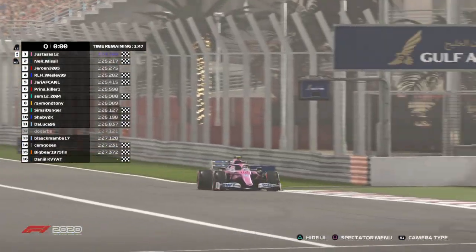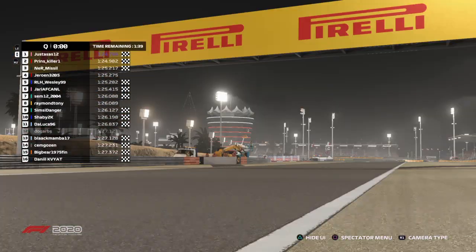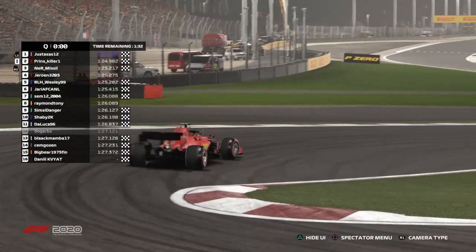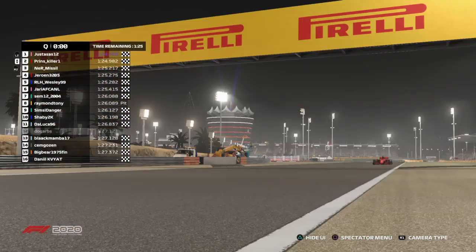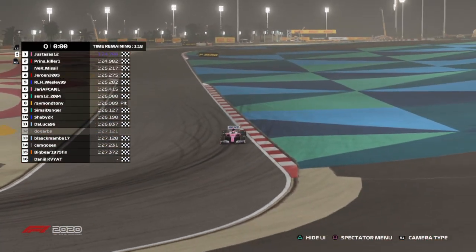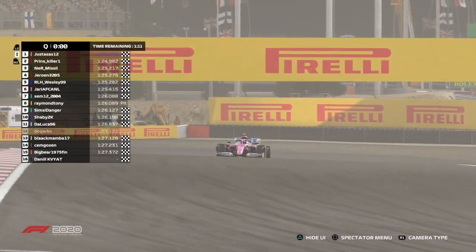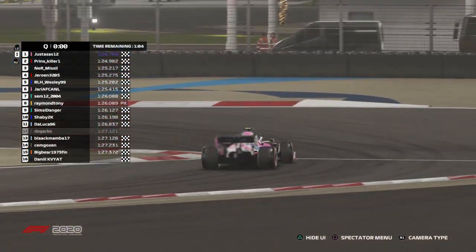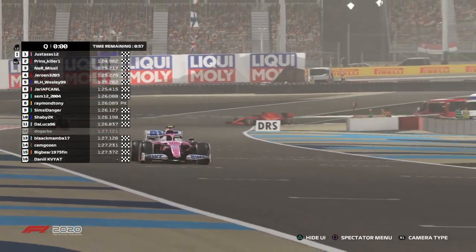Before we head into this race, we have three contenders for the driver's championship. M Short and Lucky Two are not having a great qualifying so far — they are not even here. I'm also seeing Kvyat in the lobby, which shouldn't be the case. If M Short was here he could claim the title, but apparently he is not, so it will be decided in the last race, which makes things a bit more exciting.